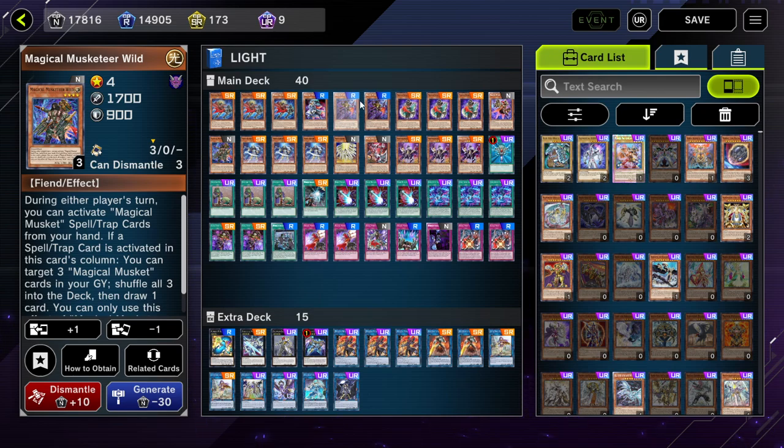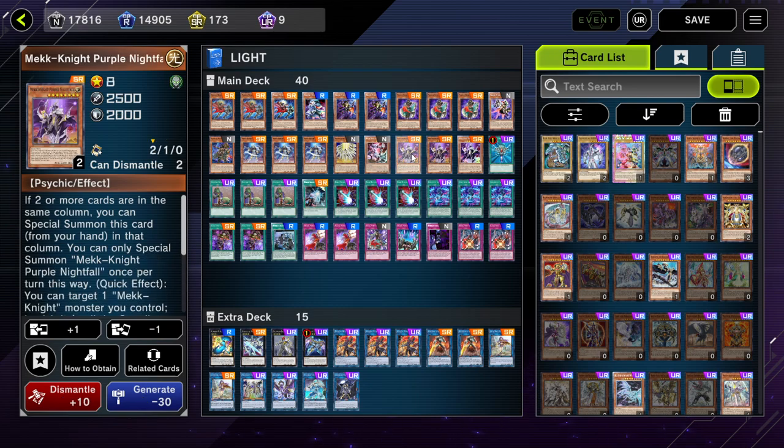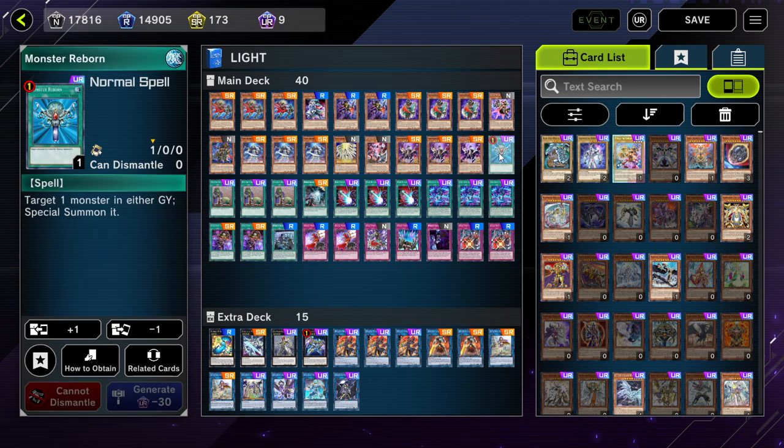Next, for the Magknights: 3 Blue Sky, 1 Yellow Star, 1 Red Moon, 3 Purple Nightfall. For the spells, 1 Monster Ribbon — I play Monster Ribbon because sometimes your opponent can destroy the normal summon and I can revive it, and it's also a free normal spell that I can set to special summon a Magknight or use it behind the Magical Muskets. Next, 3 Upstart Goblin — it's a plus 1 if I activate it under the Magical Muskets.